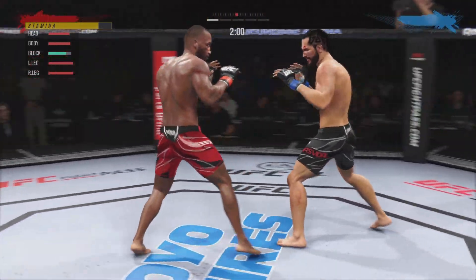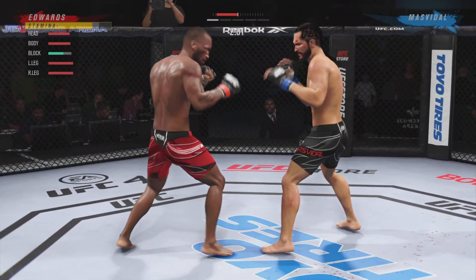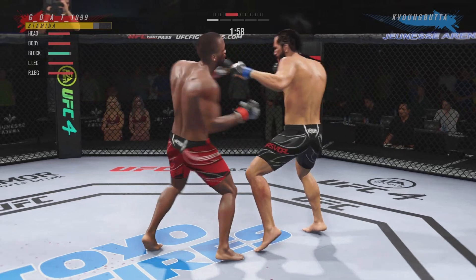Another tip: use the leg kicks. Leg kicks are your friend. What they do is get your opponent thinking low, and then you can shoot up high and possibly get a rock.